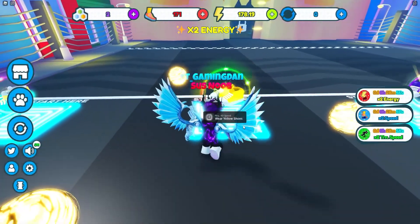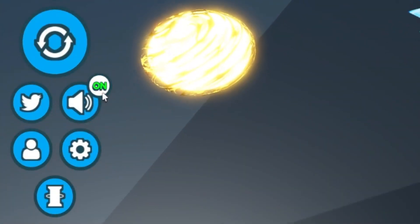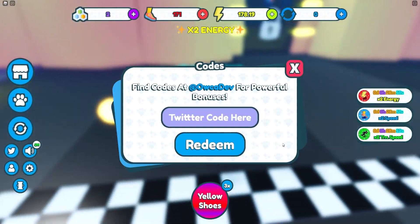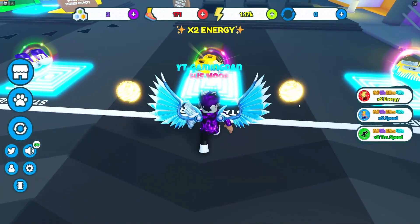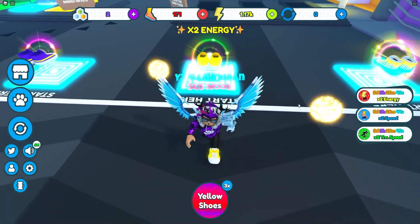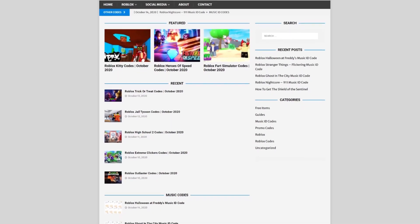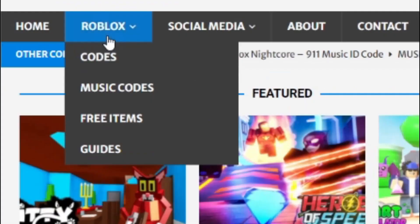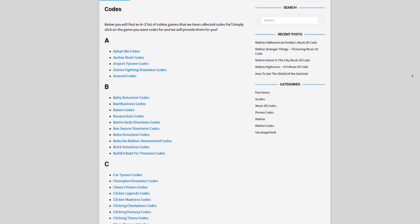So if you do not know already in Speedman Simulator, to claim codes, what you guys are going to want to do is go to the left, click on the Twitter icon, and then the code menu will come up. Are you guys fed up with watching YouTube videos for Roblox codes? Well, I've got a solution for that — rblxcodes.com. On the website you can find game codes, music codes, and guides. There is tons of stuff in there that you guys have to check out.